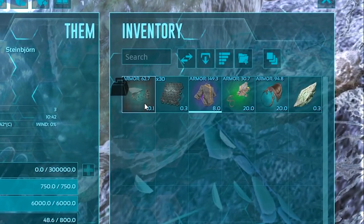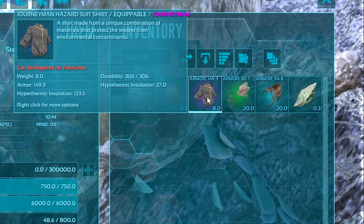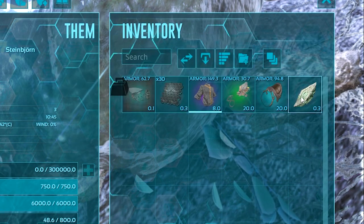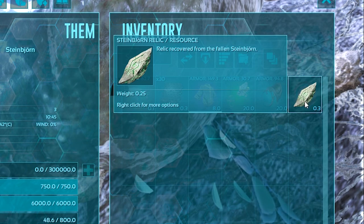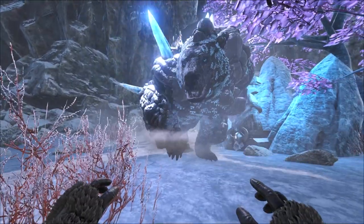As for the drops from the boss, you will get a bunch of different things like blueprints, items, 30 element, and you will also receive the Steinborn relic, which you'll use to fight the Megapithecus boss. I hope you guys found this video helpful, and thank you so much for watching.